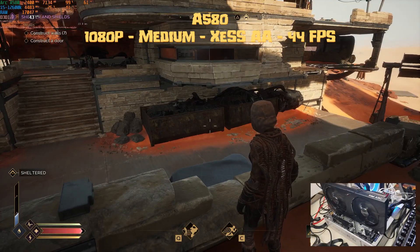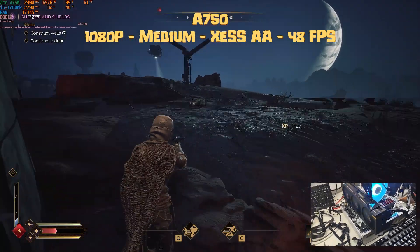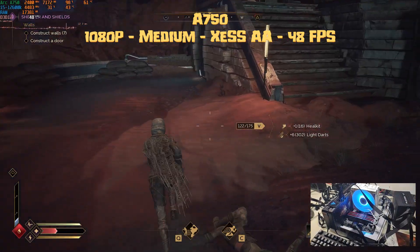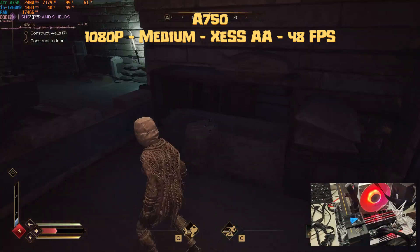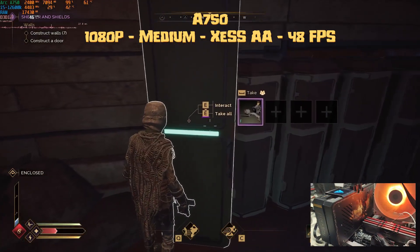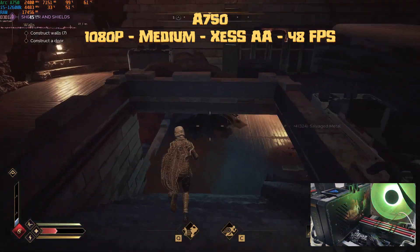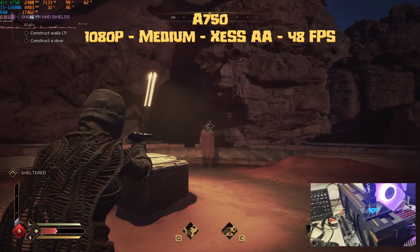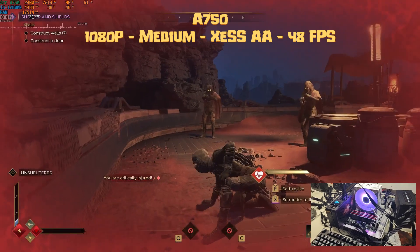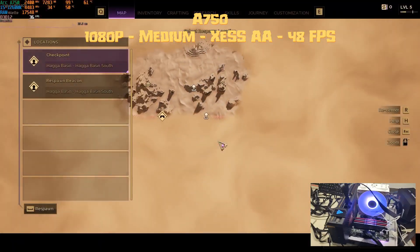Next up is the A750, also an 8GB VRAM card but with more Xe cores for a bit more performance. At medium settings with XCSS AA, we get a similar result to the A580 — only 4 fps more, giving an average of 48 fps. GPU is pegged at 99%, using 7.2GB of VRAM out of 8. CPU is in the mid-30s, RAM at 17.5GB, and everything runs smoothly. You can still play with frame gen or other settings if you want to adjust fps. This is just the medium preset with no frame gen.